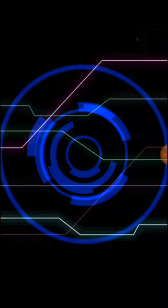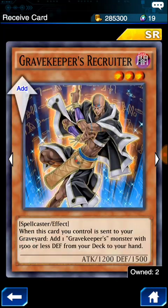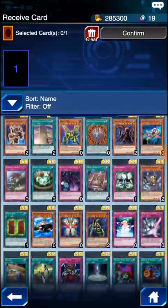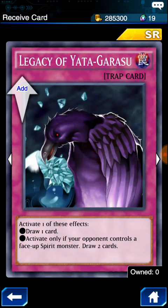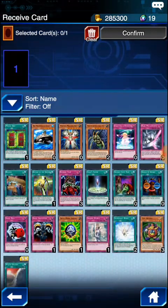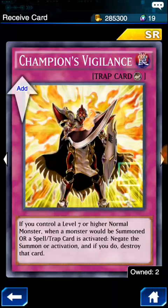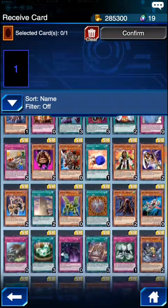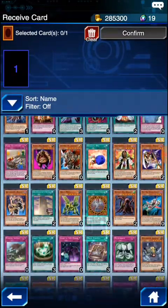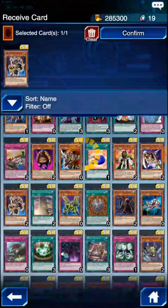For the SR ticket, I really don't know what I want. I think I'm missing a Gravekeeper's Recruiter — I'm missing one of them. I see Yadagoratsu but you need three though. I already have Jar of Greeds. I do need another Supremacy Berry and another Champion's Vigilance. I'm going to definitely get the Gravekeeper's Recruiter because I need one more and I just haven't had any luck getting it. Let's go ahead and confirm that. Yes.